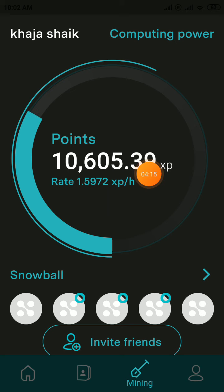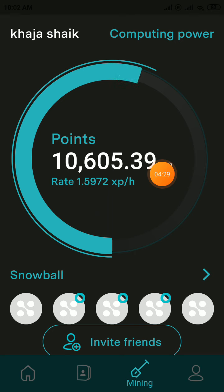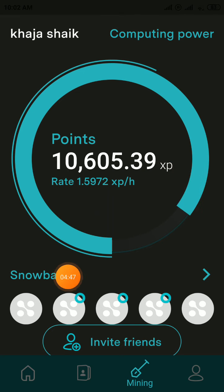SPA tokens are already listed on the Hotbit exchange. For new users, click Register, sign up with your email, create a password, and enter my invite code — this is mandatory. If you don't enter my invite code, you will miss 12 hash power for free. When you enter my invite code and participate in the Snowball, you will get additional XP points.